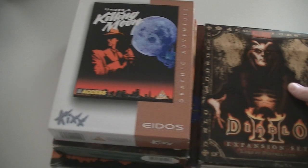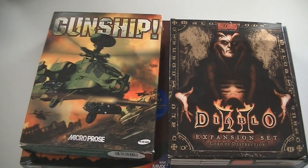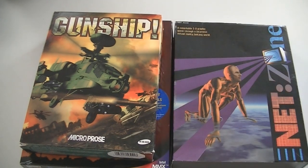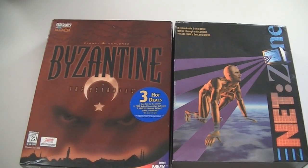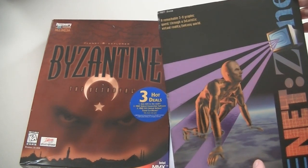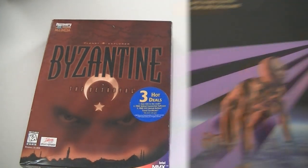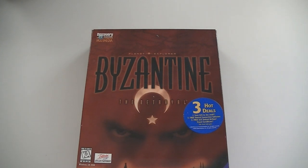Last bunch: Under a Killing Moon, which is a Tex Murphy game. Diablo 2 Lords of Destruction expansion set. Gunship. This is Netzone — a 3D graphic quest through a futuristic virtual reality fantasy world. That's a whole lot of adjectives there. And the last one is Planet Explorer: Byzantine The Betrayal.